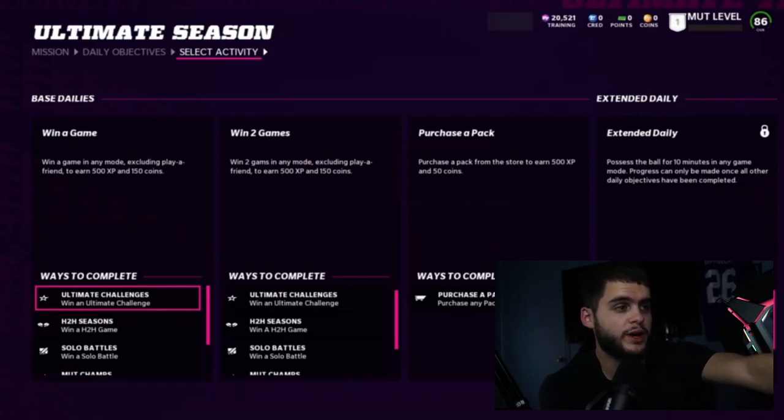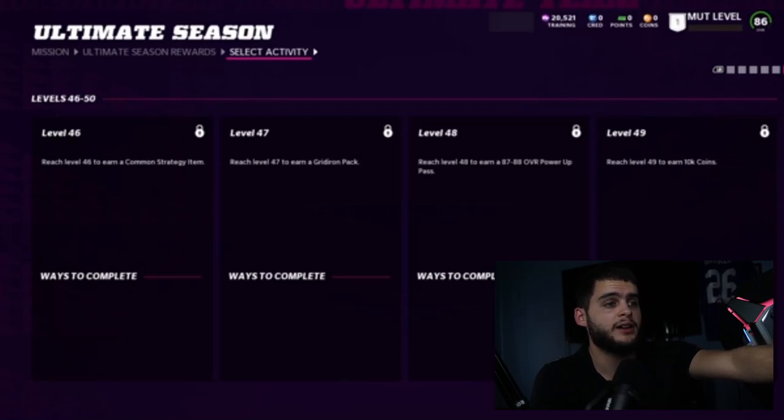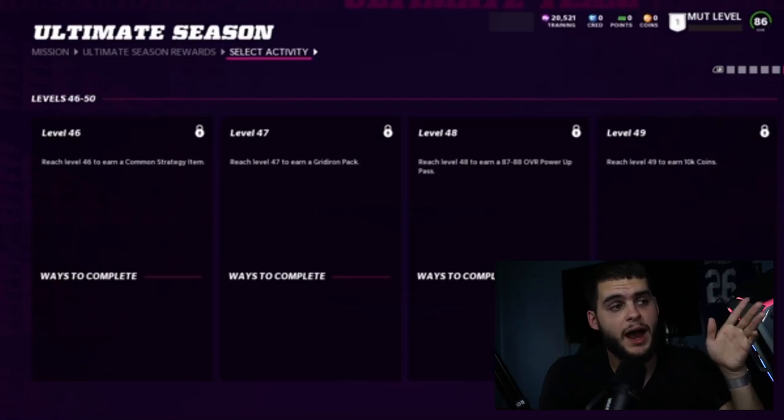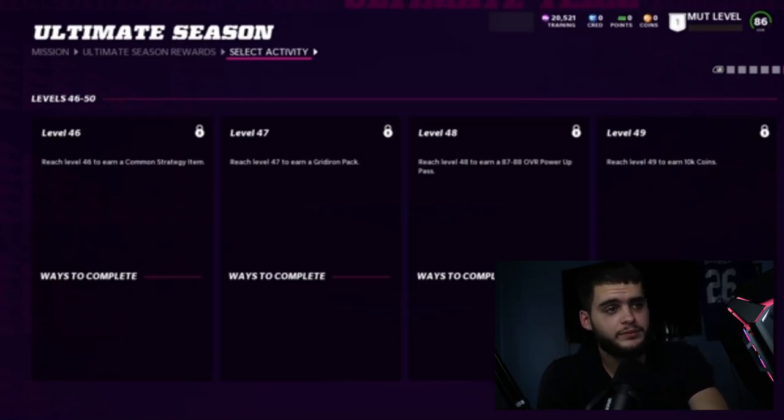Now here are the daily objectives — you get 500 XP, 150 coins, and of course the quick sell. For Ultimate Seasons, if you're on EA Access you won't be able to complete much, but once the game drops, grind this out. Reach Level 3 earns you 10,000 coins — that's free. Level 4 earns a 70-plus gold or better pack — I pulled DeAndre Hopkins out of there last year. Further along you earn a Gridiron pack and an 87–88 power pass. Power passes are unique because you can use them to upgrade a player's card rather than buying a higher-rated version — it can save you around 200k on a card like Aaron Donald.